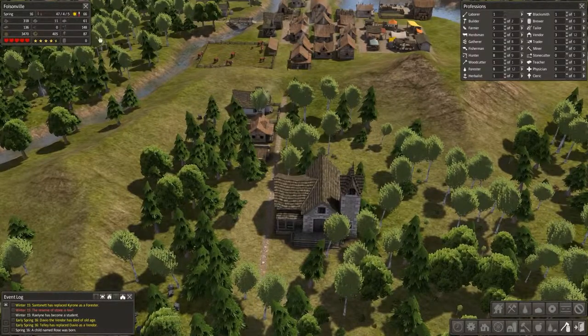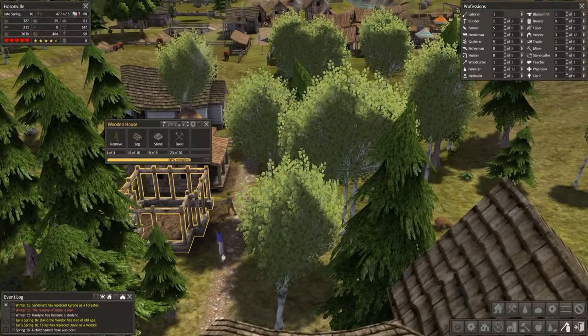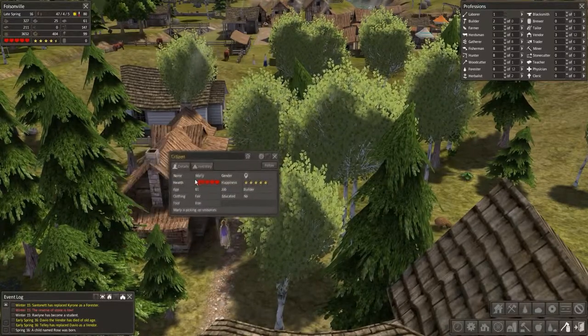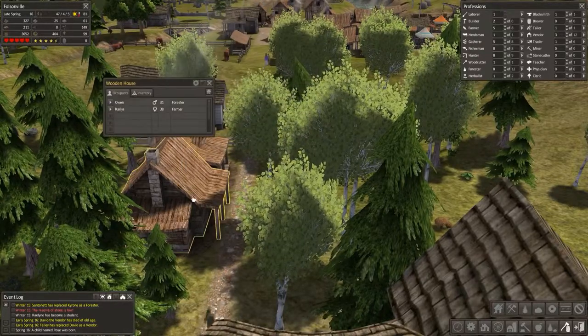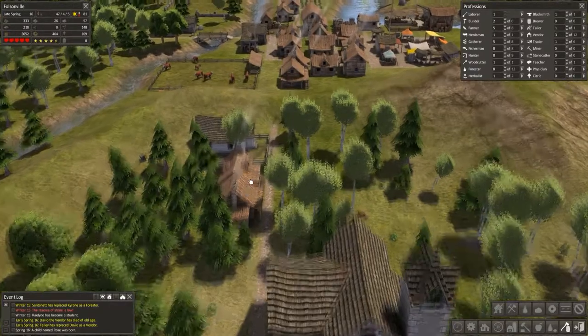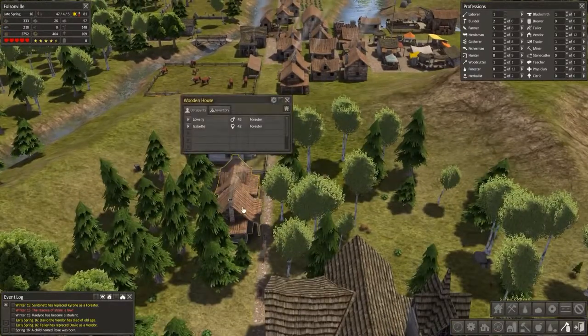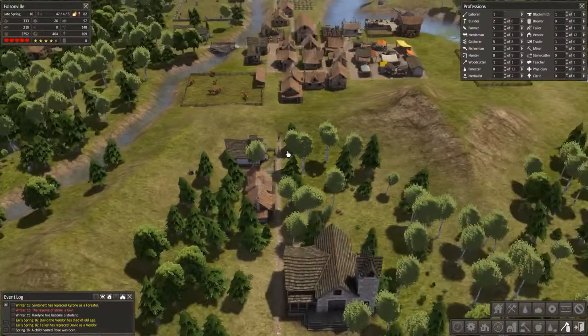Peeking through the trees, we can see construction is underway — we've got two people banging away. We have Marley, a 61-year-old builder, bless her heart. They have finished, and we have a slightly younger couple — hopefully they will produce some children soon as well, because they haven't at all. I don't know what the cutoff age is. That'll be something interesting to find out.